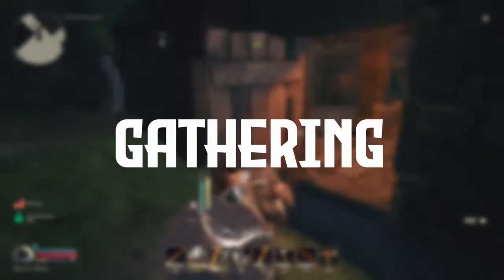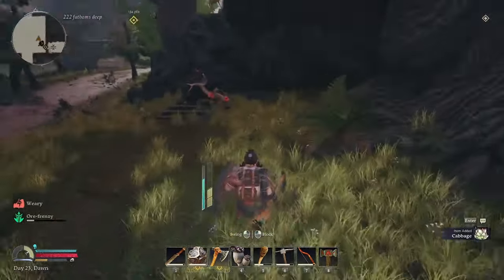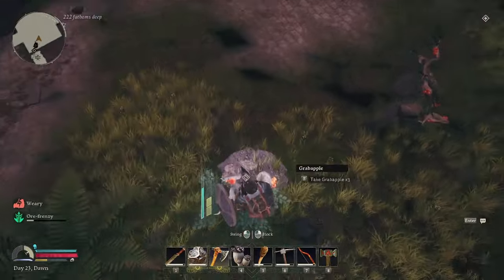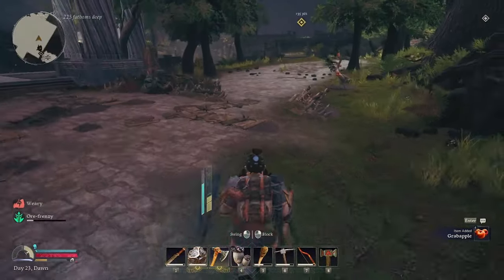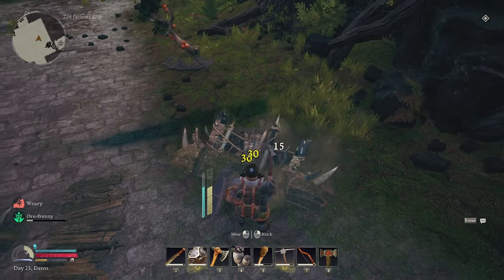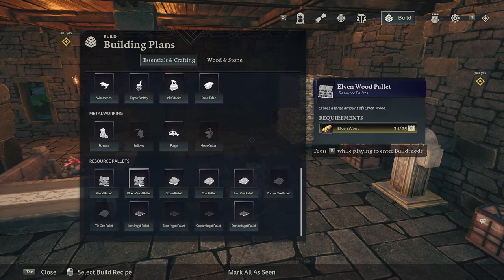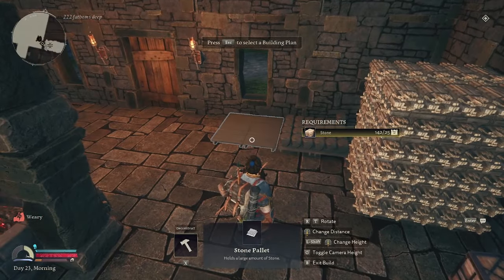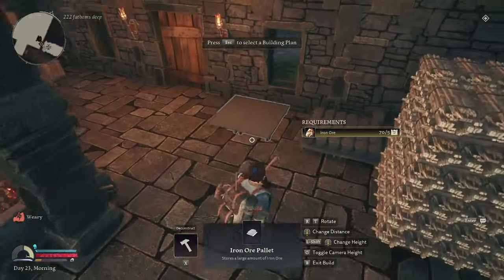The next one is gathering. It is important in Return to Moria to gather everything that you can so that you have it for later. Don't rush off before you find everything you can from the area. Having the materials to build and craft everything that you need when you need them is better than having to find them — things like cloth for your bedroll and metal to repair your weapon and tools. Moria has a good system in the form of pallets, allowing you to separate your materials very easily, although they do take up quite a lot of space. So in the early hours of the game, I recommend only using the storage chest. As you make and build bigger bases, that may be the time to separate into those pallets.